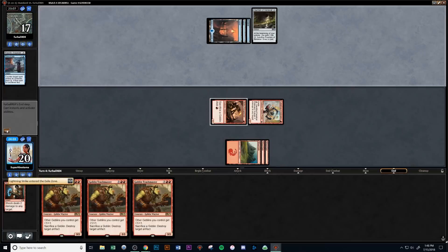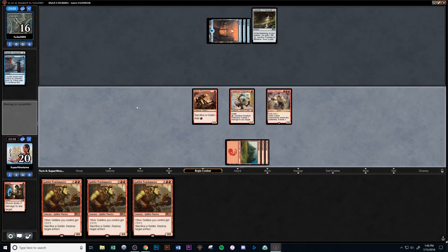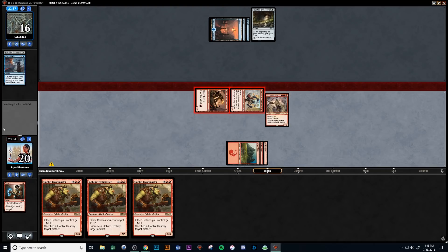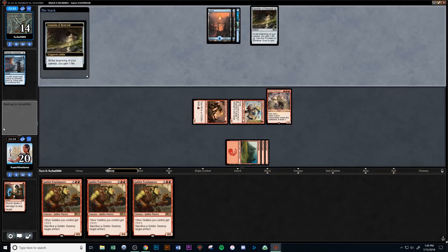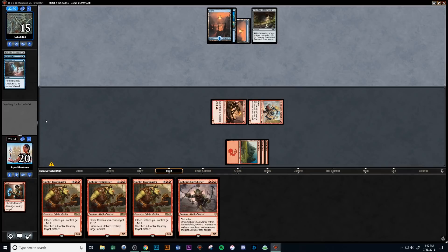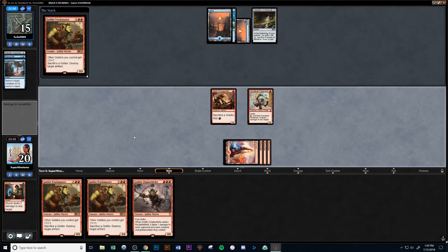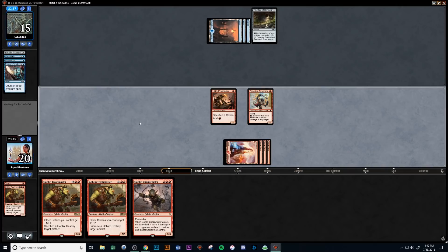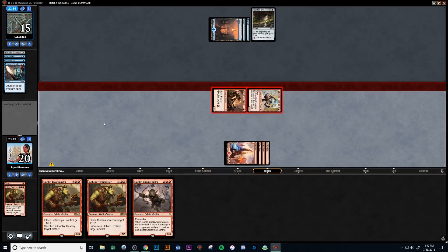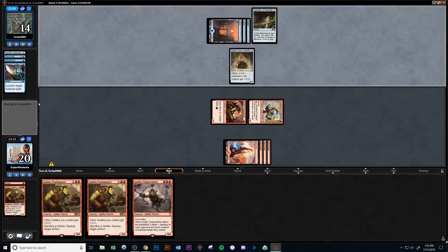We decide to go for Goblin Chain Whirler and get in for some more damage. The Trash Masters in hand are super useful — we could have played one to kill the Fountain, but we're opting for a wider board state instead of just a large board state. They go Unsummon on our Chain Whirler, which is super interesting because Chain Whirler entering the battlefield does 1 point of damage. I assume they did that because they have an Essence Scatter in hand, and yes — there it is. So we do get to play the Chain Whirler on the following turn, unabated, and we're kind of running away with this match now.